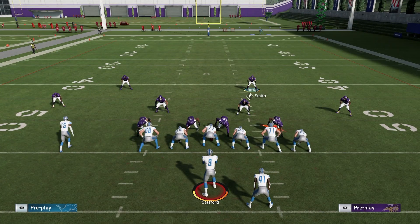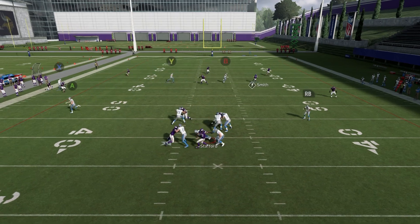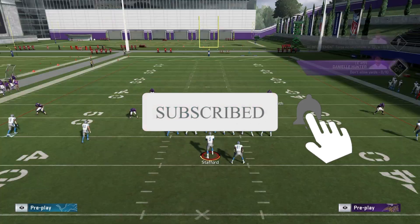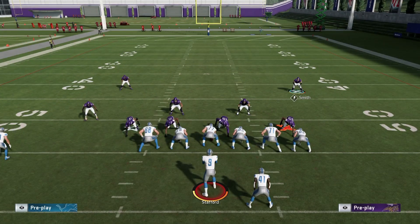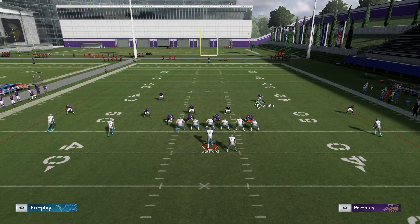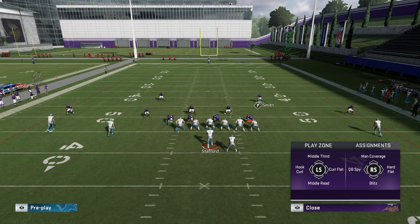This is going to be very confusing for your opponent. You still have that two high safety look, so your opponent might expect Cover 2. Snap the ball — I'm lurking, everything's bagged, we get that instant pressure with Danielle Hunter. It's just going to be very frustrating to go against. Obviously you can make a couple of adjustments, you can man some players up. The setup again: Y in outside third left, LB in the middle third, B in an outside third, A in a curl flat.